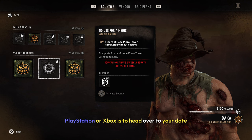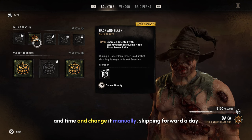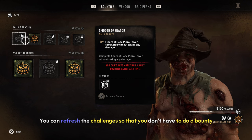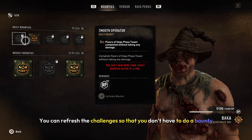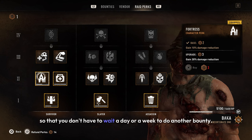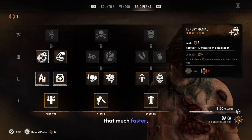A neat trick if you're on console — PlayStation or Xbox — is to head over to your date and time and change it manually, skipping forward a day or a week to refresh the challenges. You can refresh them so that you don't have to do a bounty you don't like or are unable to do, and don't have to wait a day or a week for another bounty. Being able to do this will help you complete the Tower Raid that much faster.